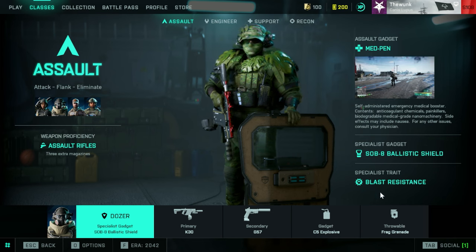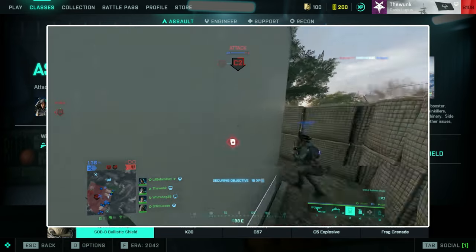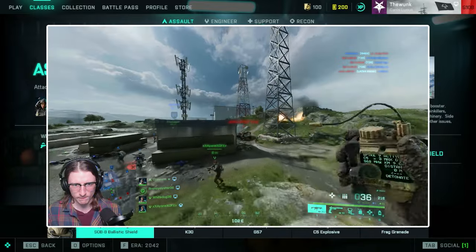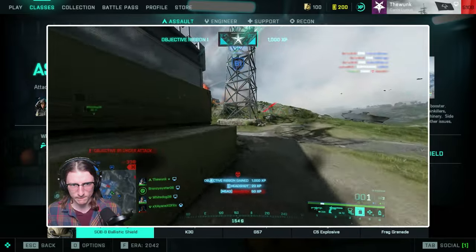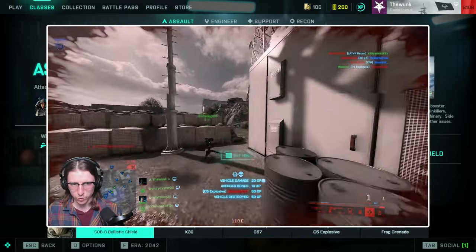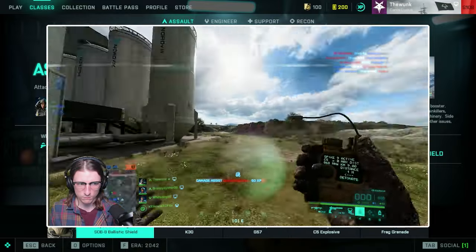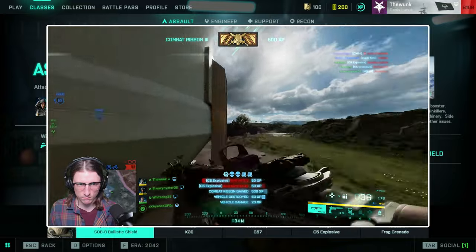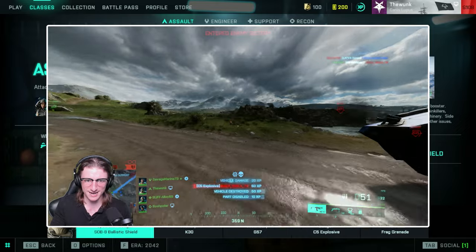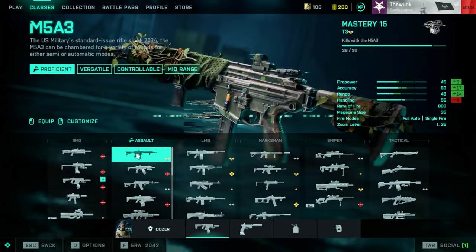Down below we have the specialist trait: blast resistance. Blast resistance is crazy — you just reduce explosive damage effects, so you can really push the front lines. When you use C5 with this trait it is outstanding. You can charge a tank, take hits from jeeps, planes, anything, put down C5 and get out. You still take damage but you can really use that to your advantage, so highly recommend it.